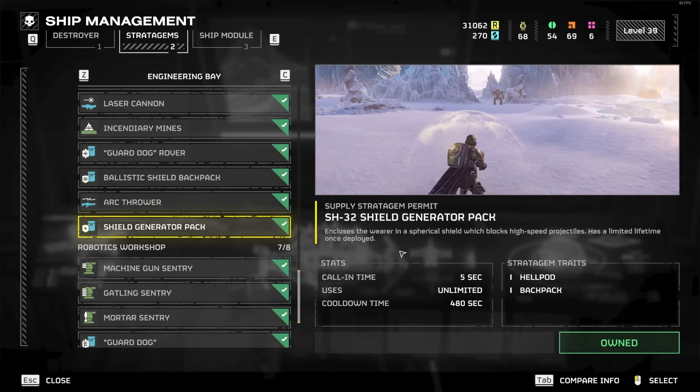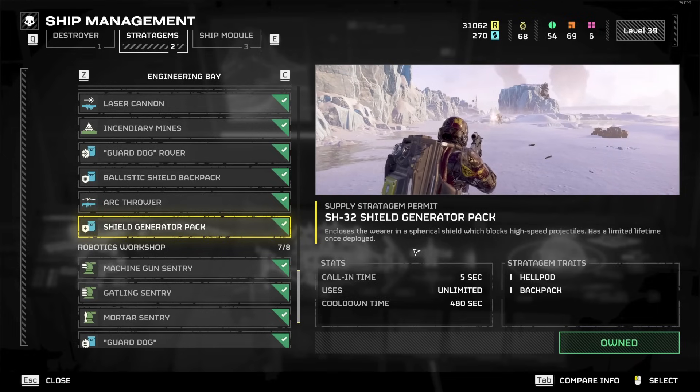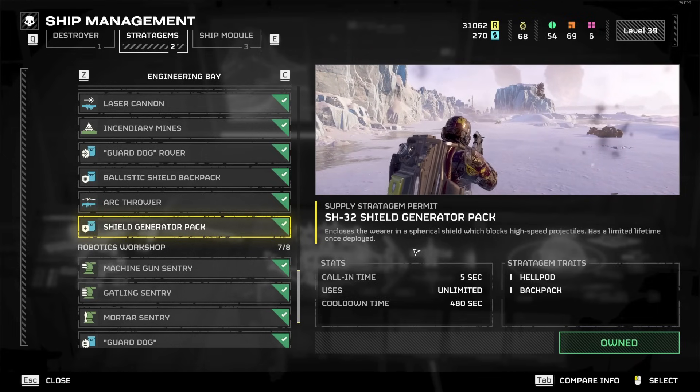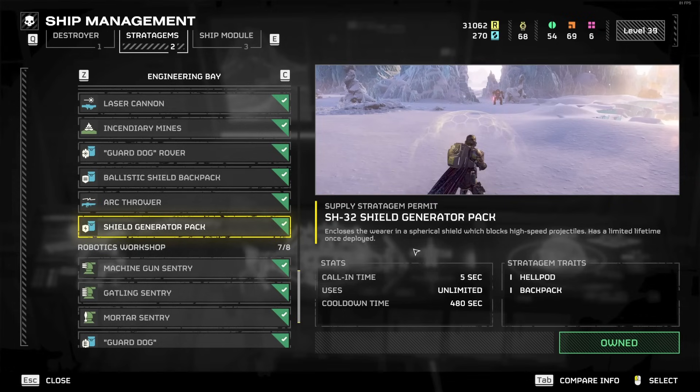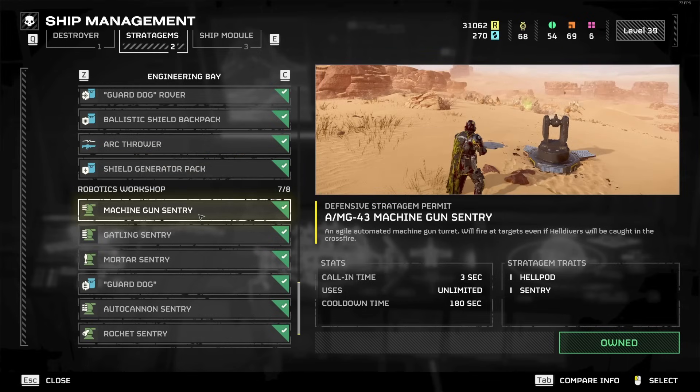Shield Generator Pack is S tier — it's basically this and the Supply Pack that are the top backpack choices, with Guard Dog as another option. This got nerfed recently because it was too overpowered, but it's still pretty good. Especially on Automaton missions, it protects you from that random rocket that might just kill you while you're running around. It saves reinforcements. A to S tier — probably S tier at least right now.